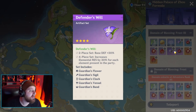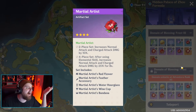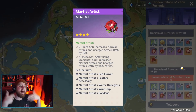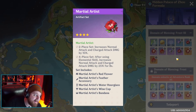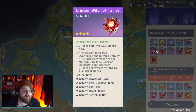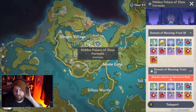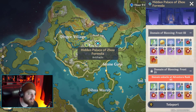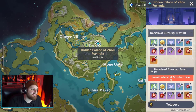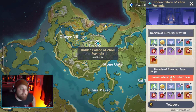I could also go Lava Walker but I find that set very boring and I don't like it. I much prefer Crimson Witch of Flames. Defenders will try to say Lava Walker is good - I think it's dog shit. And then we also have Martial Artist - it's fine, it's not going to be anybody's best in slot, but it's a decent set you can get, though you can only get it as a four-star. So out of the four sets that drop here, I'm only going to use two of them, meaning there's a 50% chance each artifact I get is just going to be deleted.